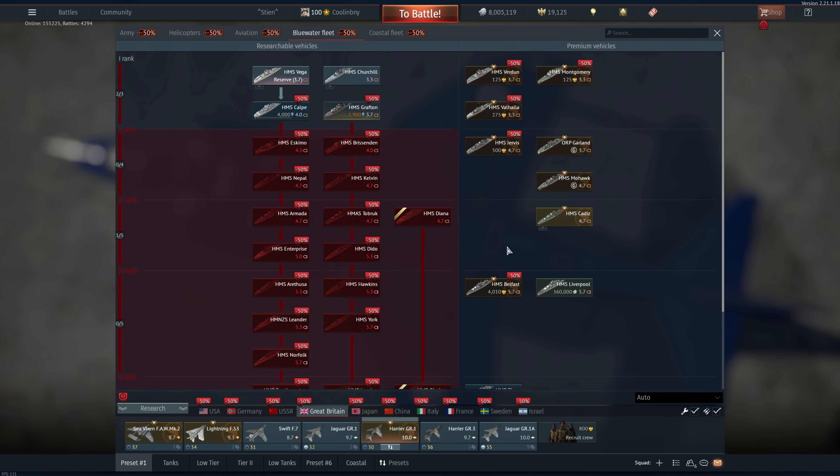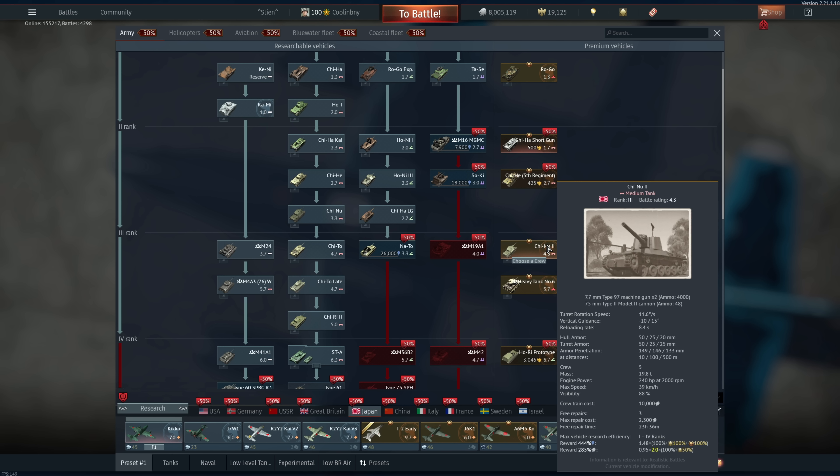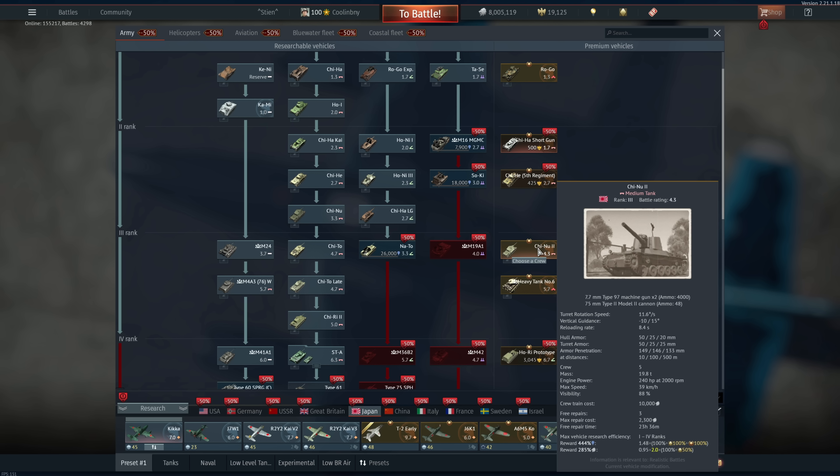For Japan: the Ro-Go is one of the worst if not the worst tank in game — its 70mm cannon fires at 200 m/s and the 37mm at 575 m/s, so you have to aim substantially differently between the two. Just terrible. The Chi-Ha Short Gun is similarly a very low velocity HE shell situation — Rank 2, only 500 GE, not bad not great. I love the Chi-Nu II — it did see a BR increase but still absolutely phenomenal, fully recommend it. Kind of like a lesser-armored Japanese Sherman with a 76mm cannon.